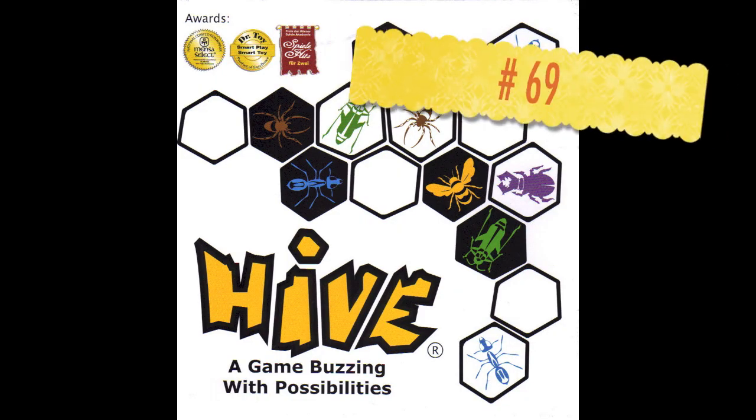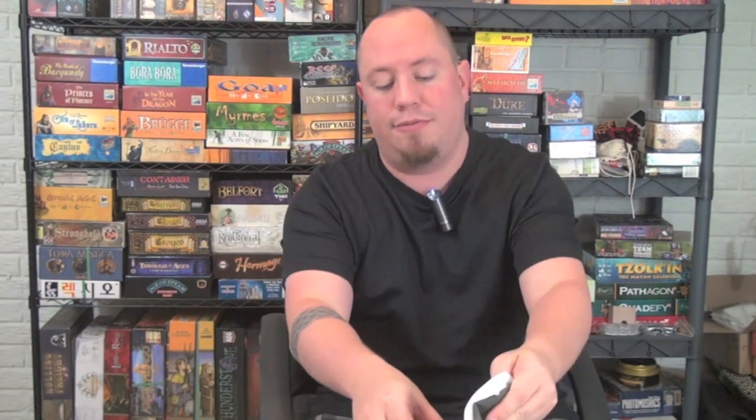Number 69 is Hive. For the first time on the list, we have an abstract. That abstract is probably one of the first ones I played, and it's definitely one of the first games I reviewed. That game is Hive, or in this case Hive Carbon. The awesome part about this game, first off, is that the pieces are just phenomenal — it's made out of these Bakelite tiles, and on these tiles you have different insects printed.